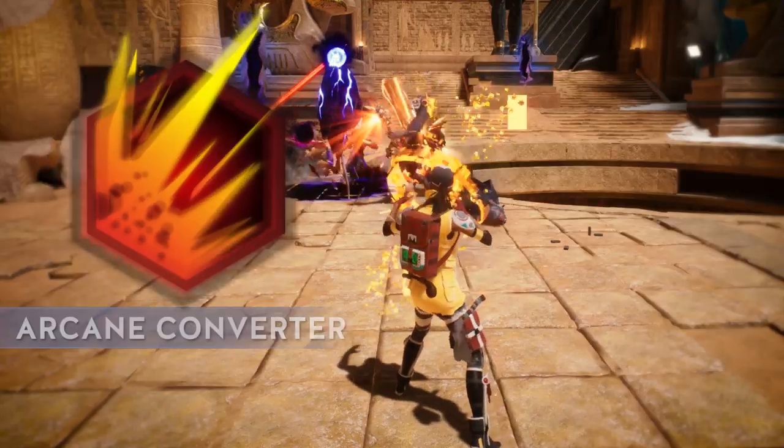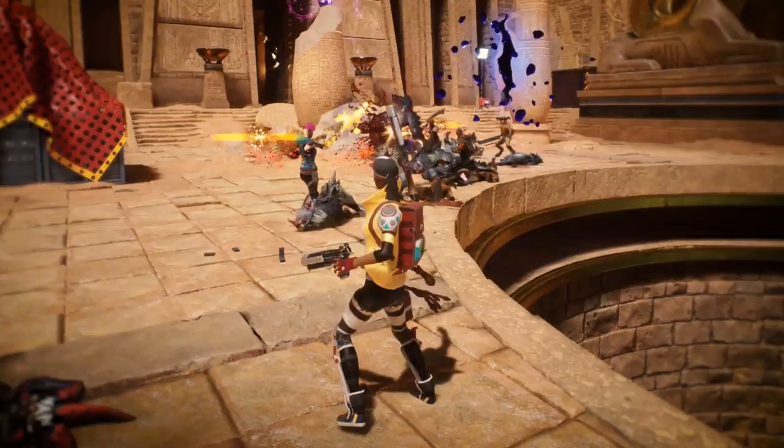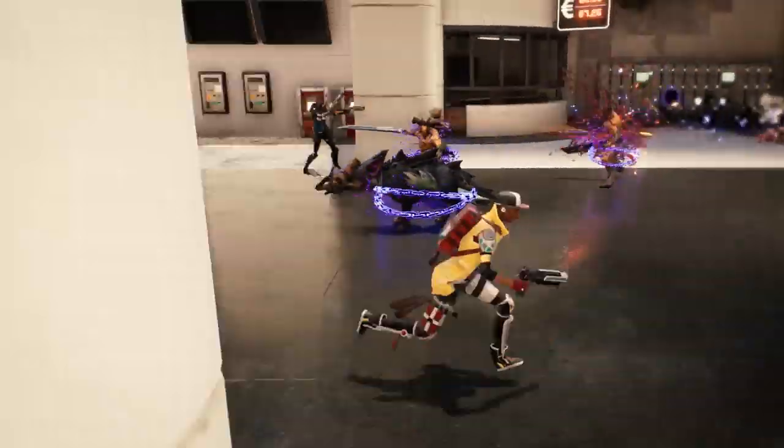Reprogram your microbots with Arcane Converter to send them rushing toward a target enemy for a barrage of damage. Find yourself in a pinch? Issue the Lockdown Command and your microbots will root all enemies nearby.